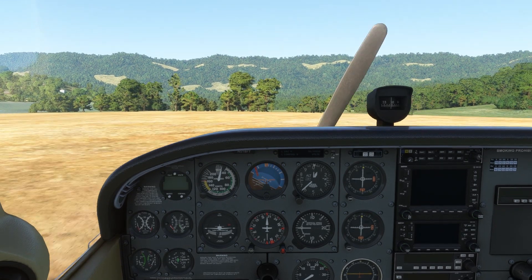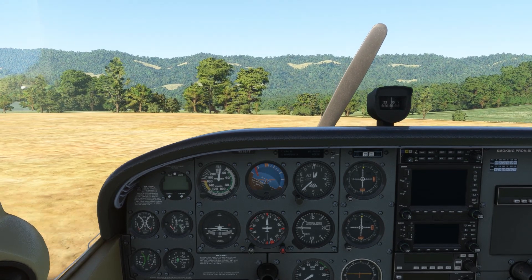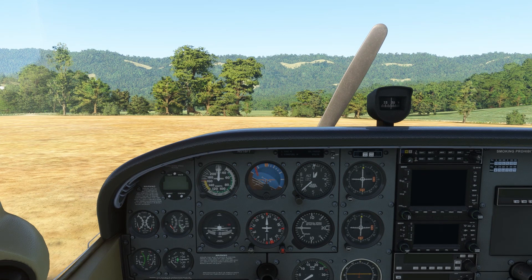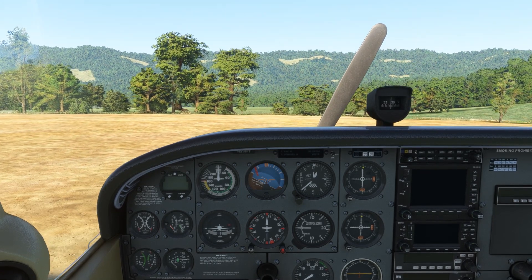We train and train again for these emergencies, so it should be a memory item on your checkride. I find that thinking through sources of fuel, air, and fire is the best way to organize yourself and stay stress-free during this procedure. I hope it helps you too. Check out Flight Insight Ground Schools at the link here and in the description for more training.